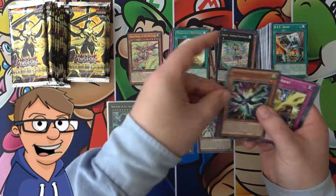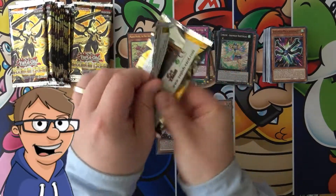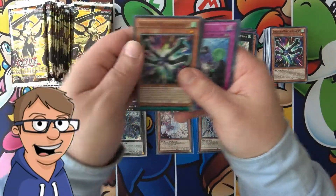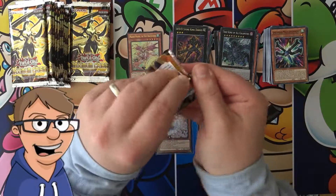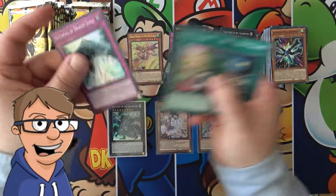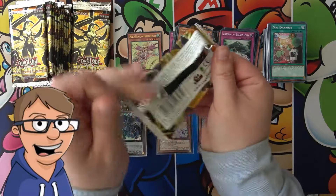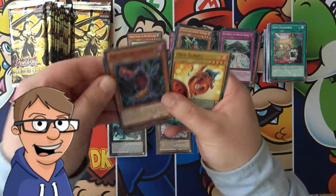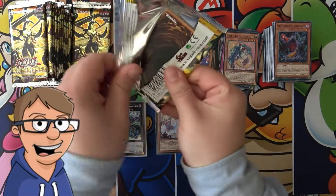Okay another super. Man I do hope that we can still pull something awesome in these last packs, because it would be pretty tragic if we don't. Another True King of All Calamities — it's a welcome pull but not a diagram. Another Waterfall! No wonder that card is about a hundred dollars, because when you see it you just flip. It's one of the best feelings when opening a product, knowing that you made your entire box with just one card.